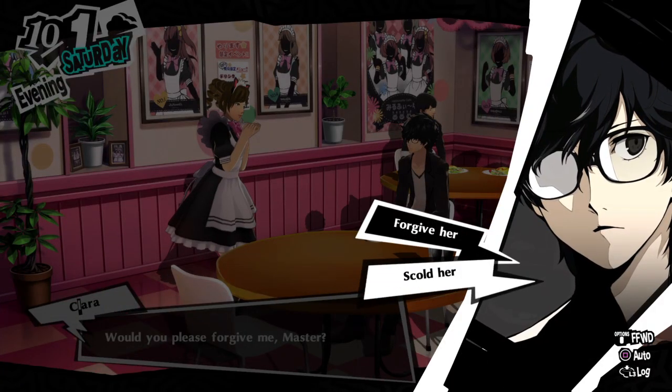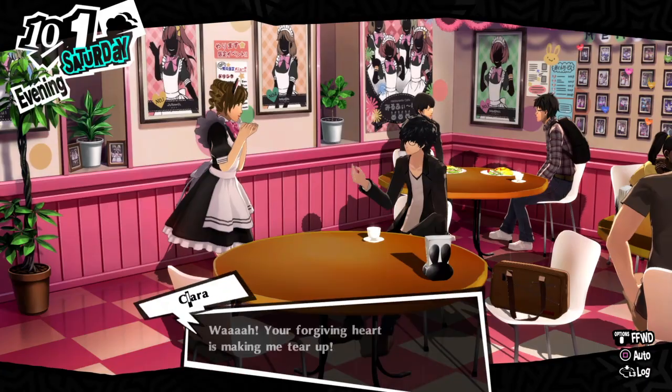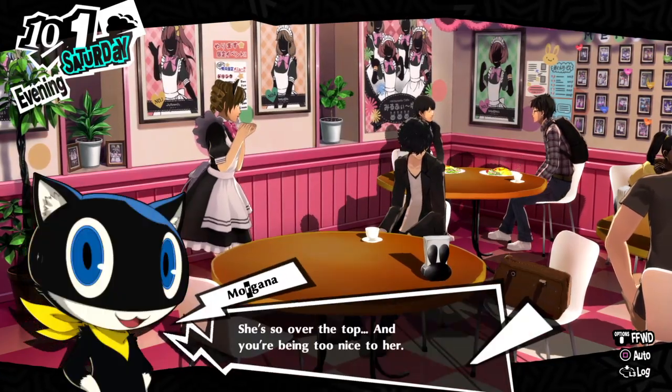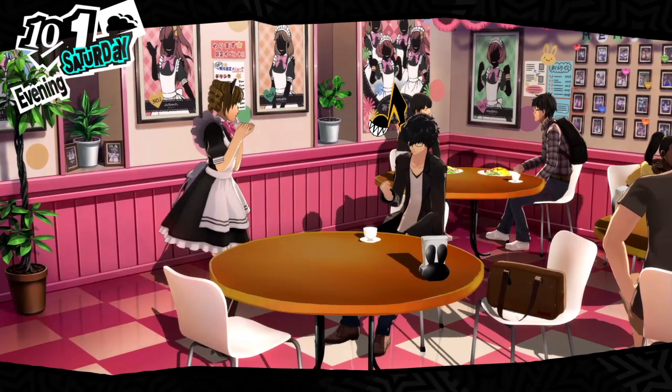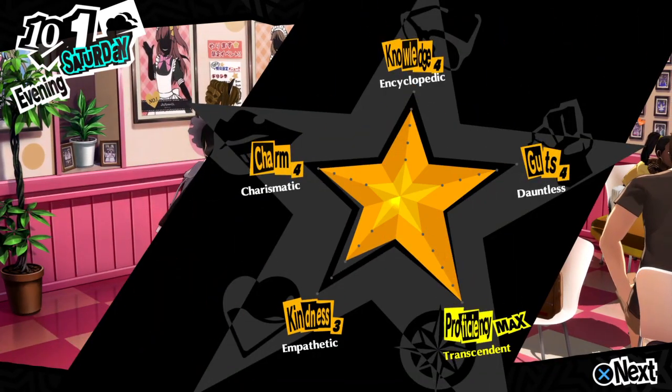If you also get the option, forgiving her probably gives you kindness, while scolding her gives you guts. So make sure you choose forgiveness if you need kindness, because it's taken me a long time to get my kindness up. As you can see, it's only at level 3, which is nothing.